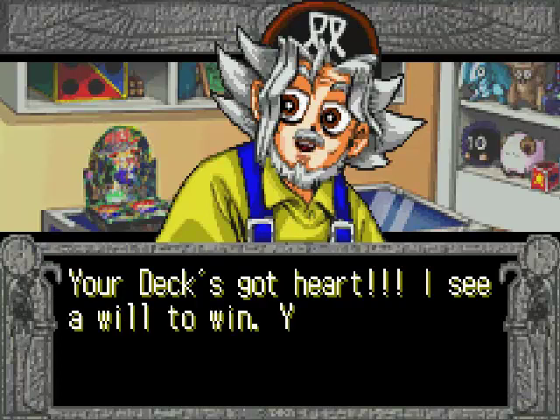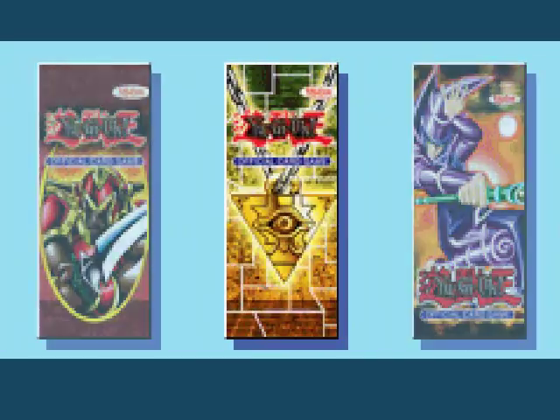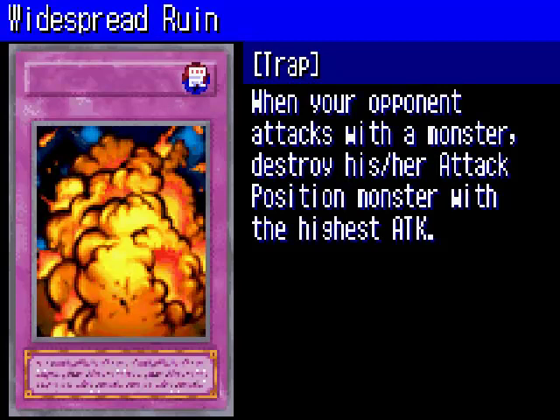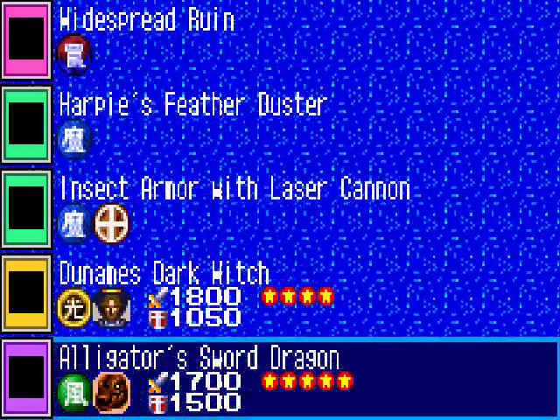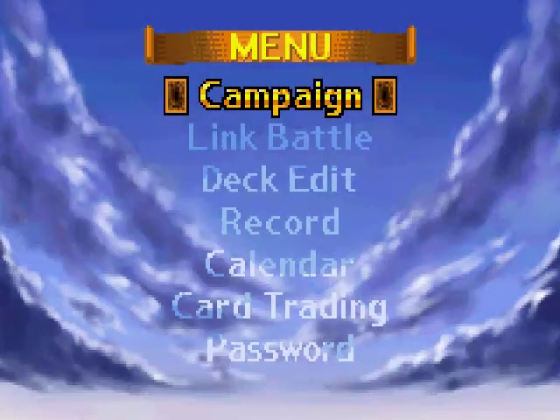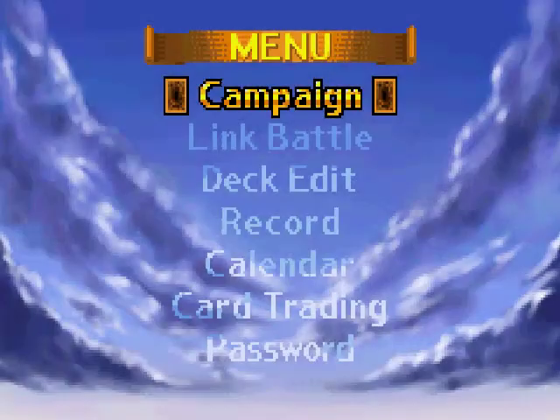Your deck's got heart — I see a will to win. Alright, I'll select the Gold Millennium Puzzle Pack again. I got Widespread Ruin, which is a very powerful trap card — when your opponent attacks with a monster, destroy their attack position monster with the highest attack. I also got Harpy's Feather Duster. I'll definitely add both Widespread Ruin and Harpy's Feather Duster to my deck off screen. Thank you all for watching my Yu-Gi-Oh Eternal Duelist Soul Let's Play — in the next part I'll probably duel against Pegasus, so stay tuned.